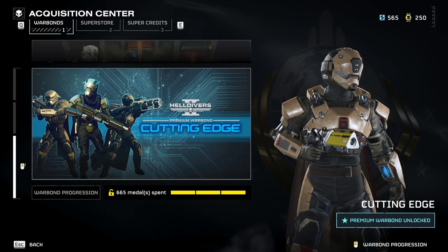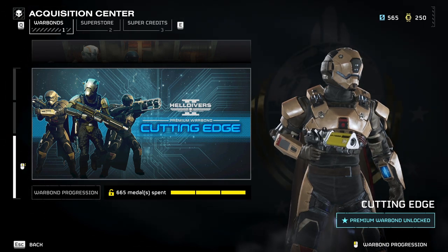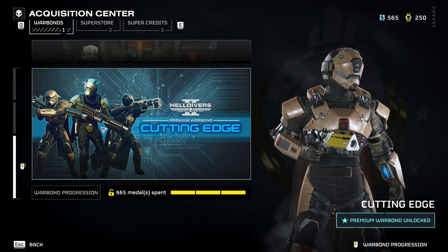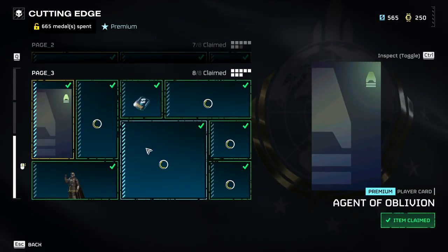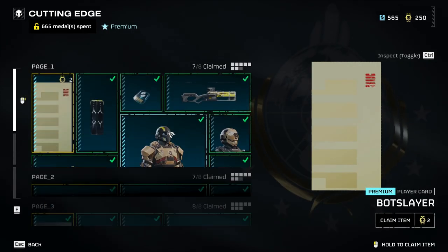If you have enough super credits and medals to unlock the stun grenade, go and grab it. It is one of the best ways to deal with heavies right now and you will not regret it. That's all for now. Ciao, ciao. Spread freedom, Helldivers.